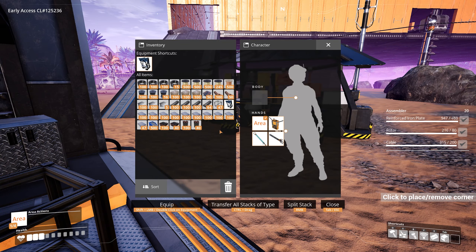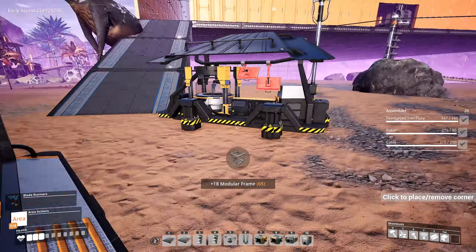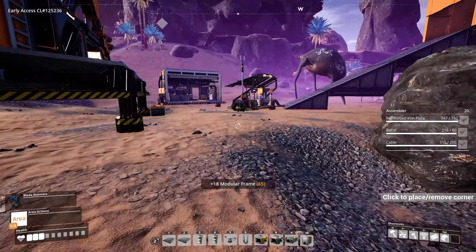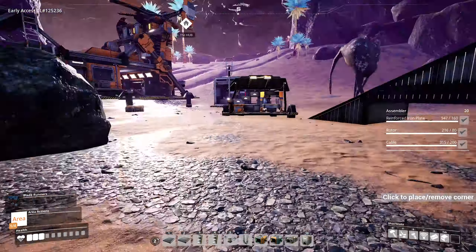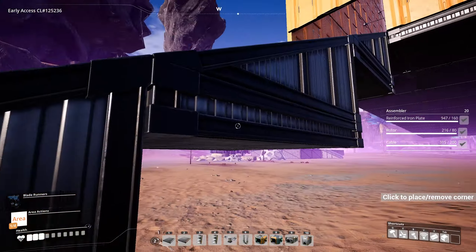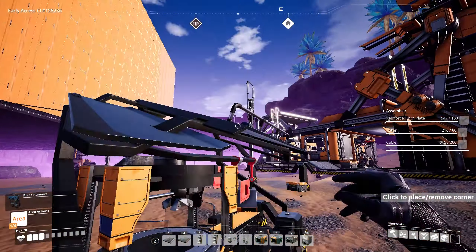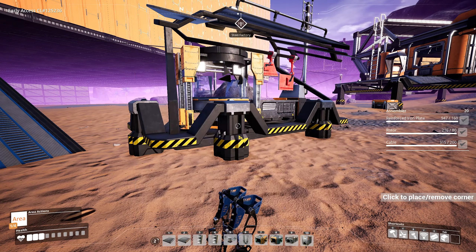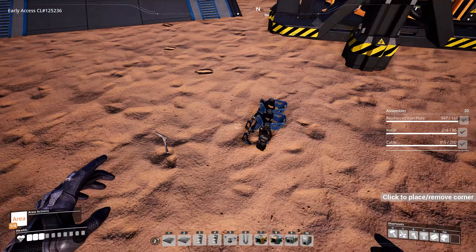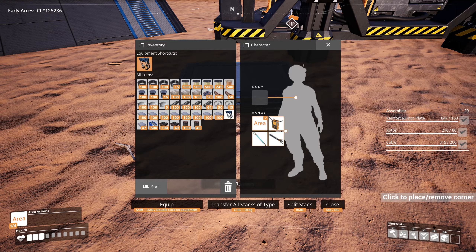Hey, blade runners! How do I equip this? Oh, does it just go on body? It does! So what does this do — that's a speed boost and it negates fall damage. I think it also makes us jump higher. Can I get on top of this? Oh definitely — that's like double jump height! That is awesome!